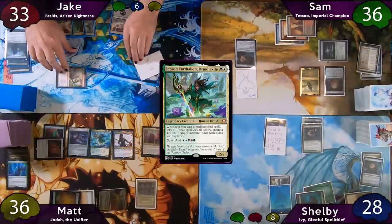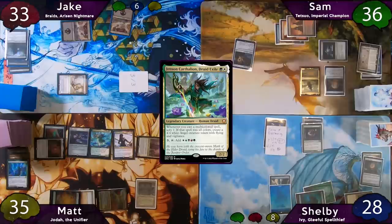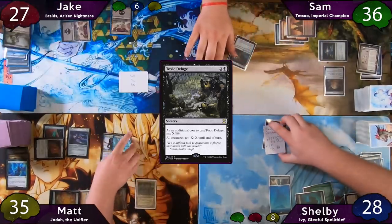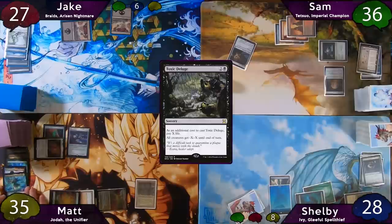The turn is passed to Jake, who immediately moves to combat, swinging his 3/3 at Sam and his 1/1 Shadow at Matt. Sam chumps with his 1/1. Post-combat, Jake taps for three mana and casts Toxic Deluge, paying six life. This wipes the entire board — and the Deluge kills the other two Legendary Creatures, shrinking Jodah back down to a 6/6, so the Deluge kills him too. Notably, Nether Trader sees the graveyard before Jodah, so its ability triggers and Jake pays the one. Jodah is moved to the Command Zone.